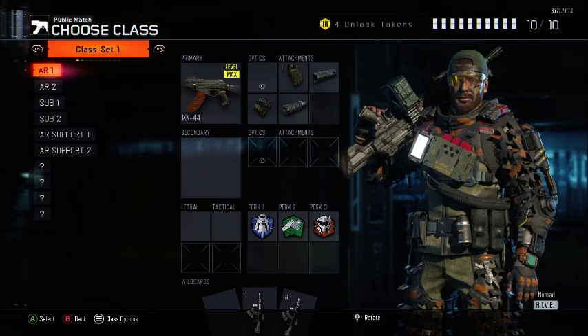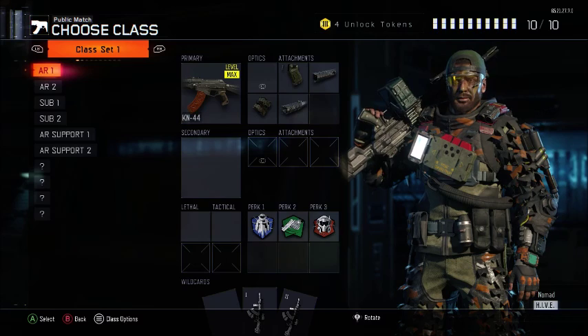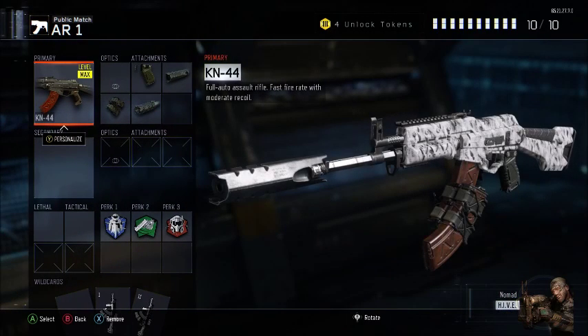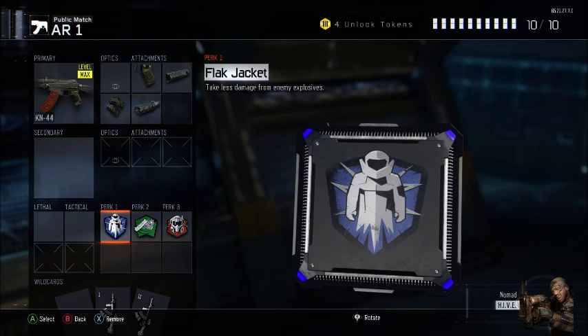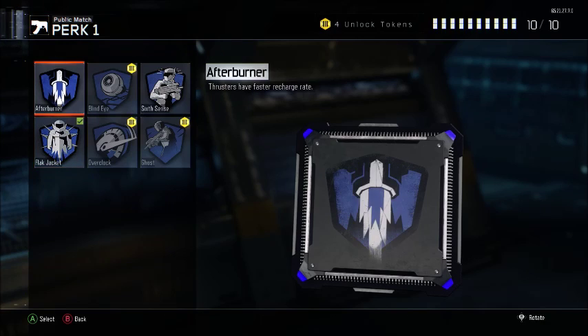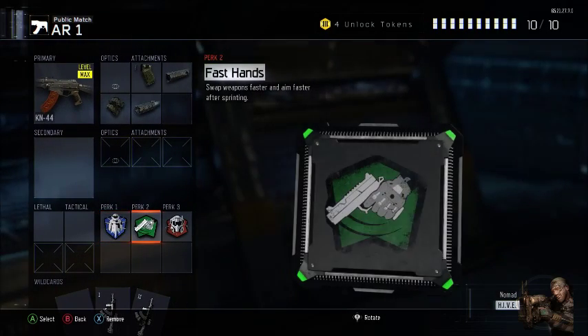For the first and second class I like to run the KN44, an extremely versatile weapon that can pick people off at long range and extremely close range. For my first KN44 class I like to run Quickdraw, Suppressor, Fast Mags, and Long Barrel. For perks I like to run Flatjacket.